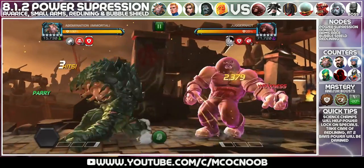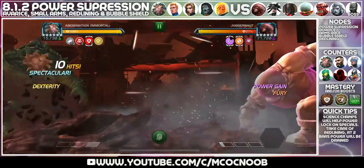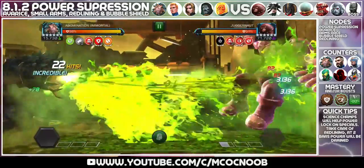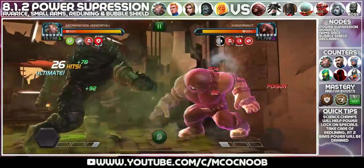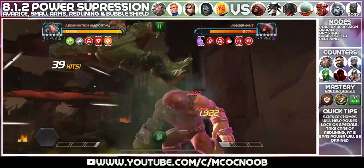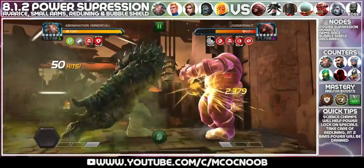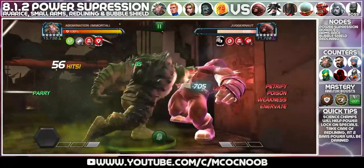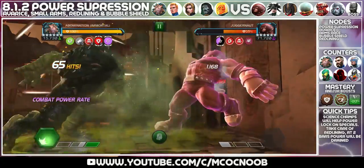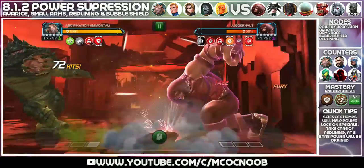The first fight is going to be Juggernaut. I would highly suggest you bring in your science champion — Immortal Abomination, Quicksilver, Mr. Fantastic, Scorpion, Void, Anti-Venom — all champions that have a lot of debuffs. When you use your special, you will power lock the opponent. Once the opponent is power locked, when the cooldown is over it will look for another debuff on the opponent and refresh itself. My absolute MVP for this path is Immortal Abomination — just keep him in the corner, use one SP2, then rinse and repeat SP1s, keep those poisons up, and you can melt away the defender easily.